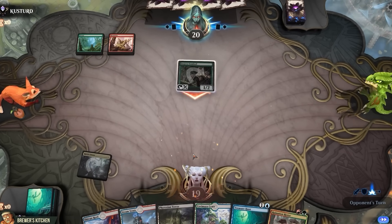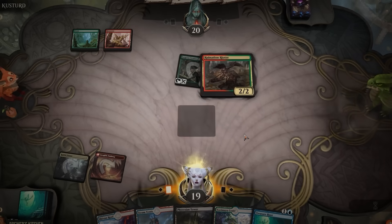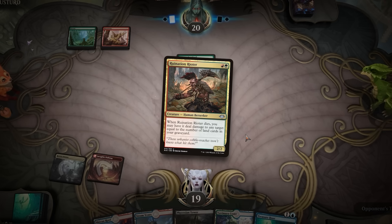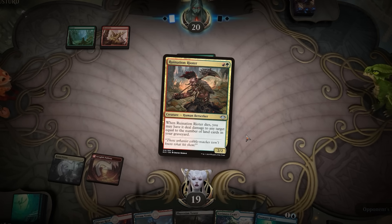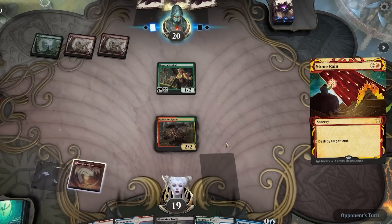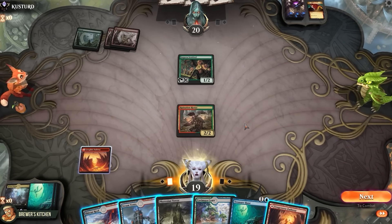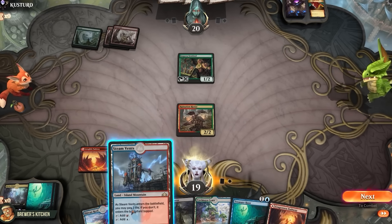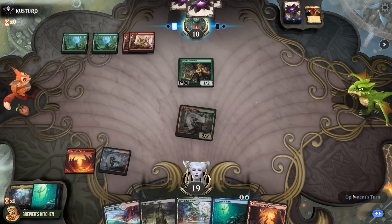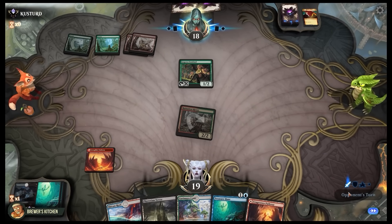Opponent plays a land, swings for one. We play a land and play the Rioter. We do need it to survive here, but we didn't aggressively mulligan or do anything suspicious to let our opponent know that our whole game plan relies on this guy surviving. They play a land. Stone Rain destroys a land. Well, at least we have a 100% chance of drawing enough lands, but we do need three to pull off the combo, so play a land. Swing for two because we can. Opponent plays a land and another Stone Rain. Okay, I mean, that just prolongs the inevitable.